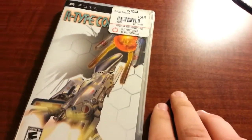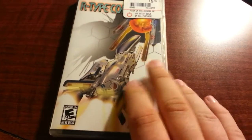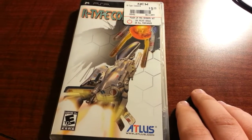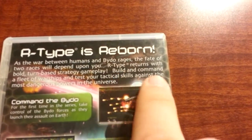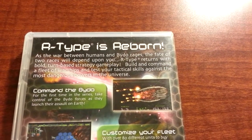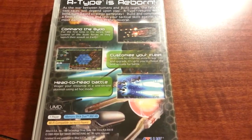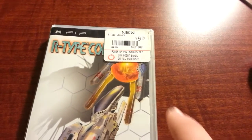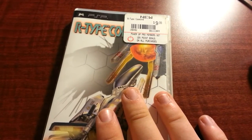This is R-Type Command, which I was kind of mistaken when I bought it. I just saw R-Type and was like, yeah, R-Type game on PSP! But then I didn't really look. R-Type returns with bold turn-based strategy gameplay — that's not the R-Type I know and love. I'm not really a turn-based strategy kind of guy. I looked up the prices on eBay and they're going for a lot less than $10, so I think this one's going back. Do your research, people, because it's GameStop.